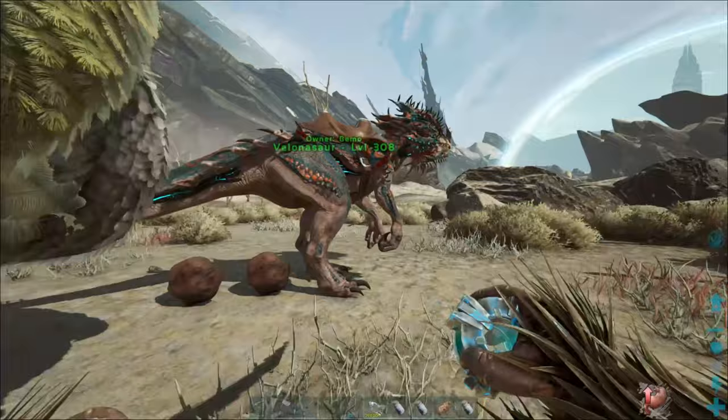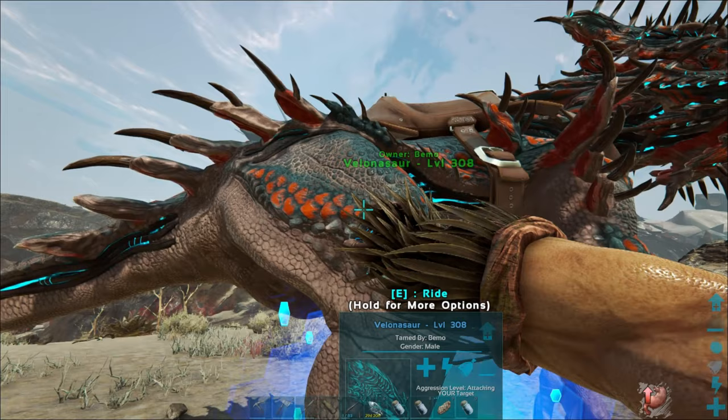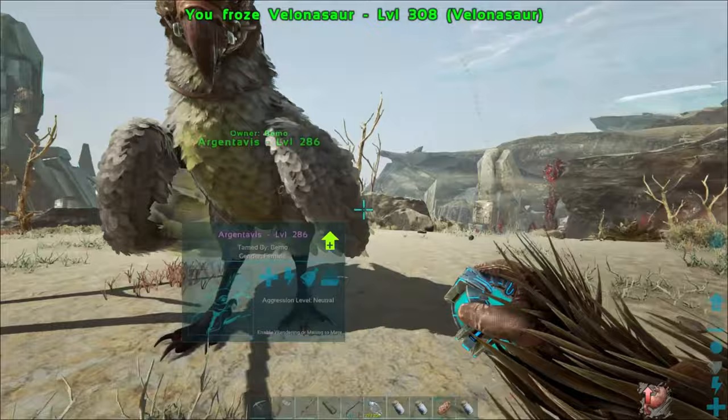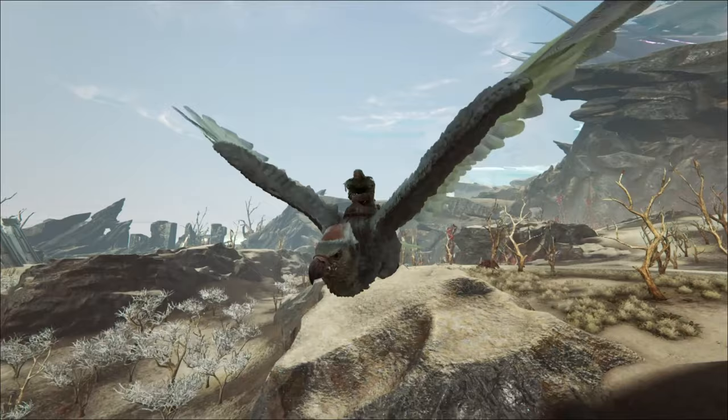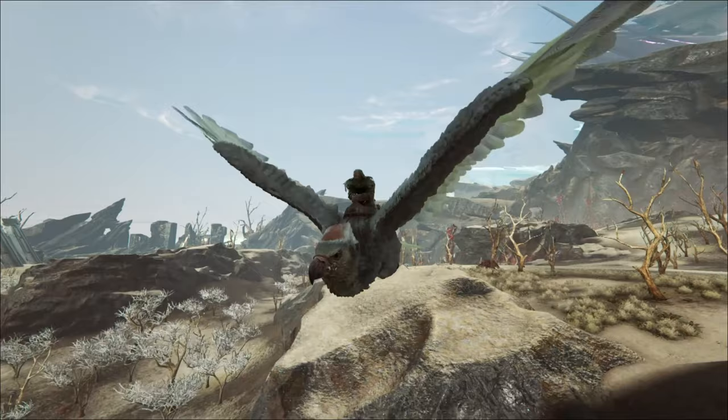Not a bad day! Let's go ahead and put the volanosaur in the cryopod. There's another drop too - those drops are coming down like crazy. Can't wait to get the rex leveled up so we can do a couple more of those. I'm gonna head back to base and start getting stuff ready, and maybe in the next video or the one after we'll start building our tech base - at least get the foundations laid out and a replicator made. Hope you enjoyed the video - thanks for watching and we'll see you in the next one.